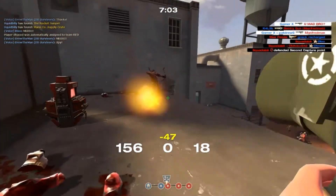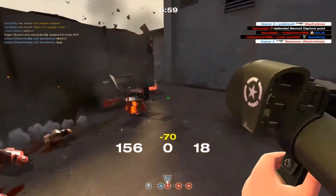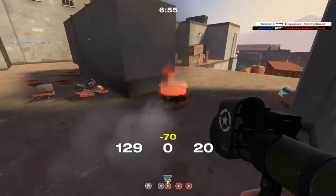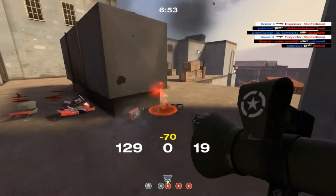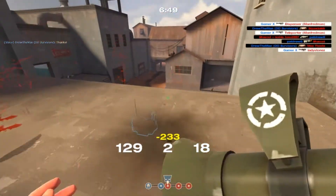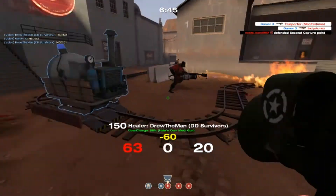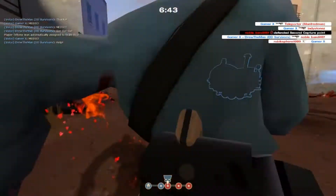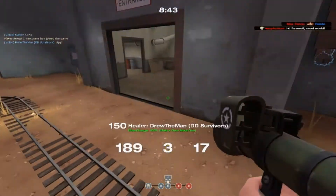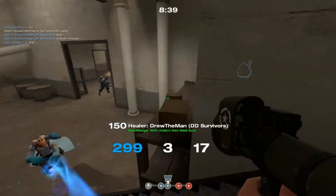The only situation where the projectile speed might really benefit you is at very long distances, where you want the rocket to get to an enemy as fast as possible while still having splash damage. However, soldiers from experience are usually mid to short range classes — they're not super long range like the sniper — and mid to short range works out very well for soldier since he has that splash damage.